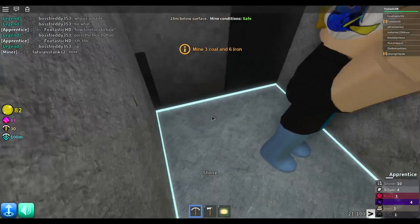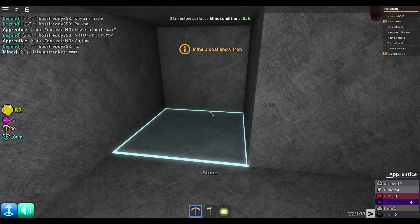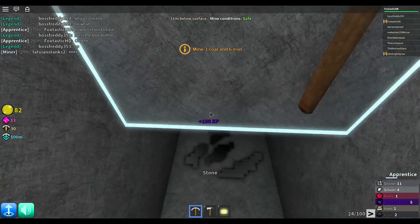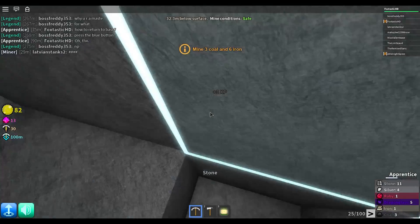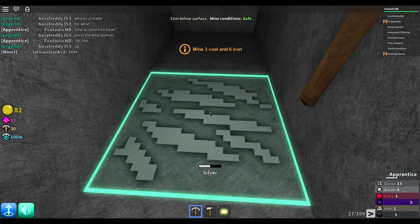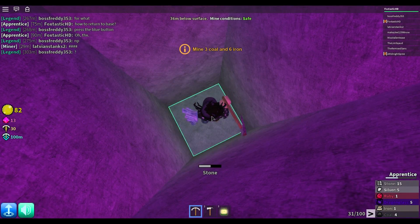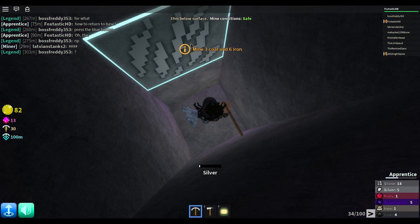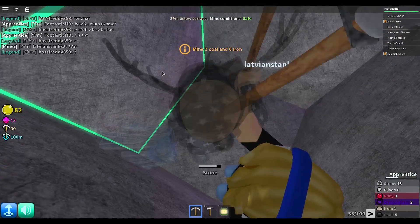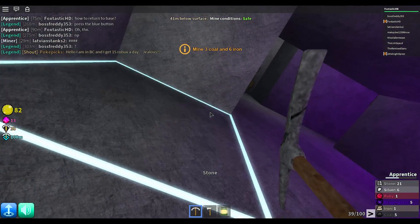Oh gold — dude, stop! Can I hurt you? Get lost, man — you're making me angry. Okay, I have 2 coal now. Let's get a Dragon Glass. That's another coal — now we have 3. We need 6 iron; I currently have 1 iron. Let's take the silver. I'm gonna go more. That's gold. I'm gonna go downwards, guys. Let's take this gold — I'm going this way. Don't follow me. Okay, that's gold.